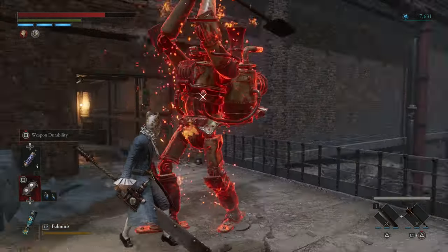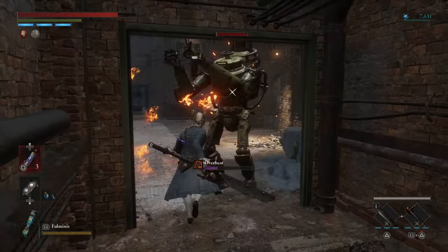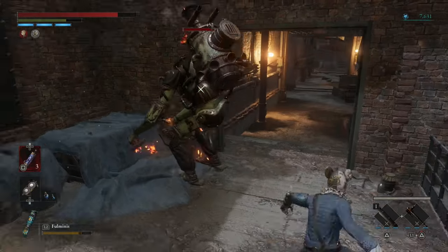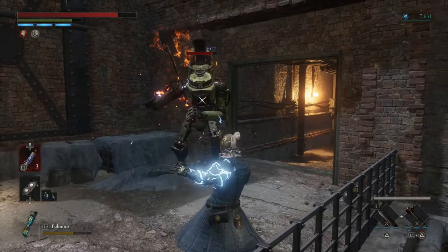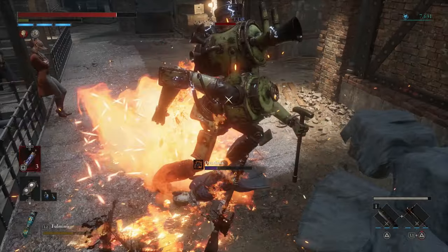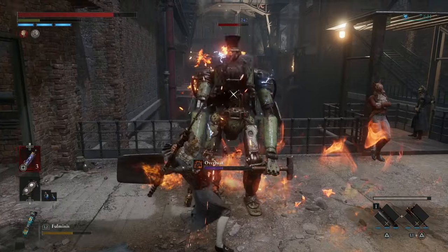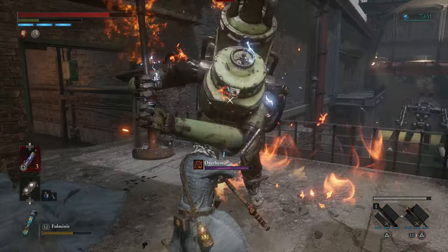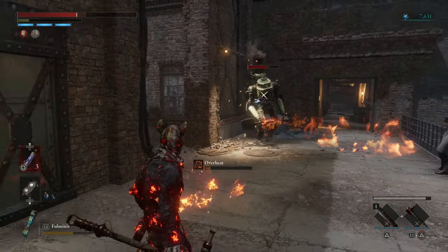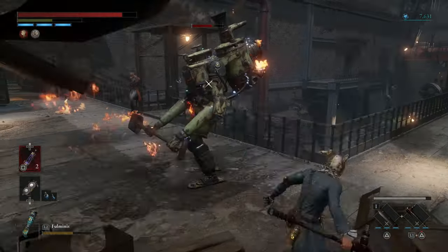Alright, there we go. To remove the fire status, just dodge — see? He keeps spamming this fire move which is kind of annoying. Does dodging remove the fire? Let's see.